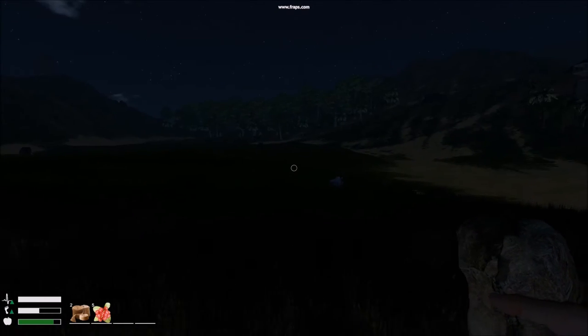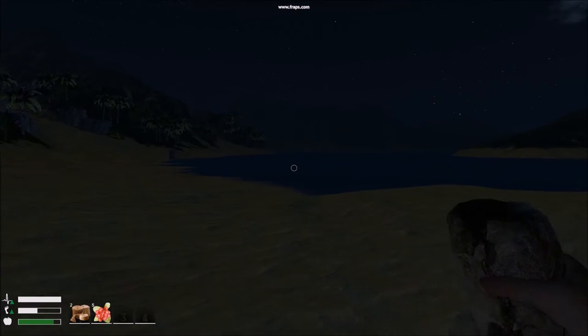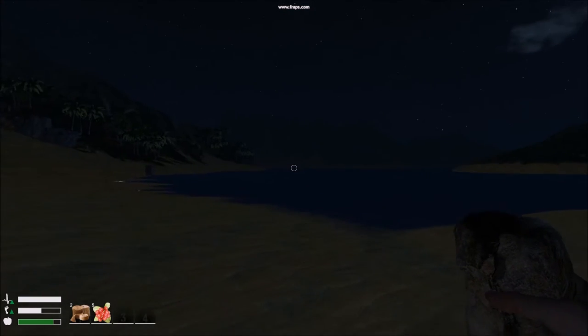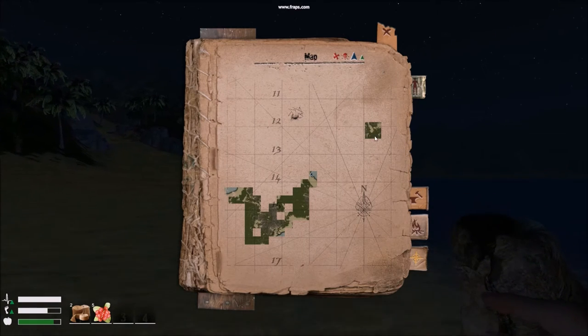You can normally find players by trees coming down — if there are trees being broken down nearby, a player is close. I've come to the east part of Main Island; you'll see a little island over there which I refer to as East Island. On the map you can see what we call Crocodile River — we need to get over there.